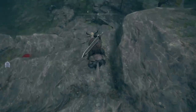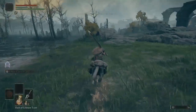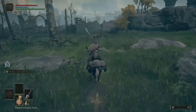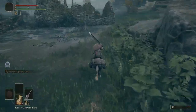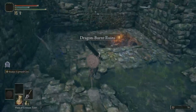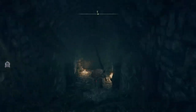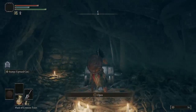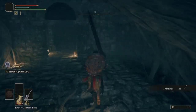We're going to run this way, drop down here, avoid the bats. Do not ride that way — that way is a dragon. We will be killing that dragon, we're just not ready yet. Run over here, jump right here. This is another one of the weapons I was going to start with — the twin blades. A very good dex weapon; a lot of people enjoy it.